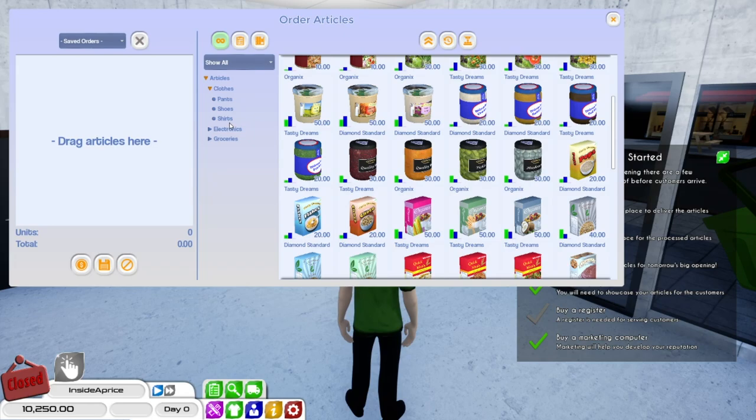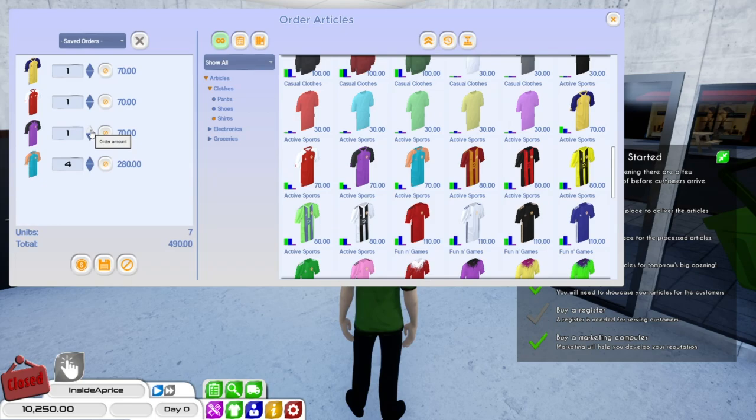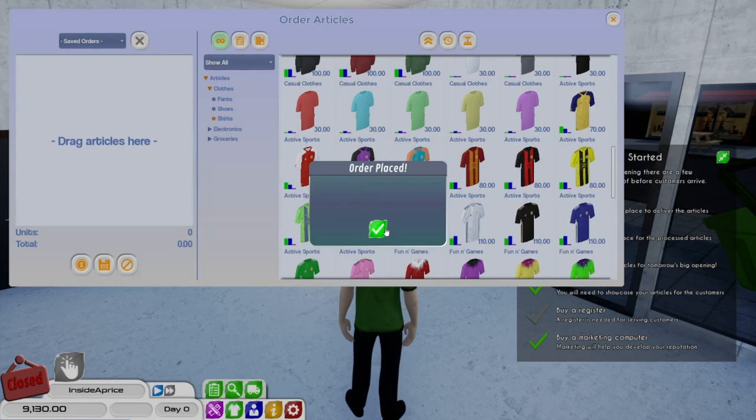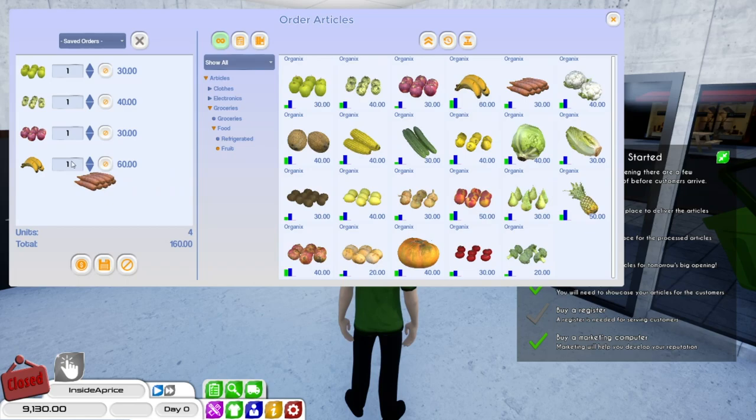So that should come in. Clothes-wise, we're going to sell some shirts. What's cheap? I kind of want to do football stuff, so let's do some of these. We'll just get some of this for now. Hopefully we can turn a profit. Order them — that's all placed. Groceries — let's go back to food. We need some fruit, and basically we're just going to get one of everything.